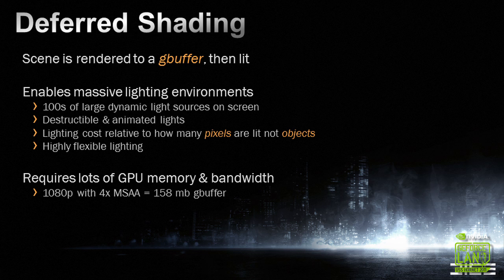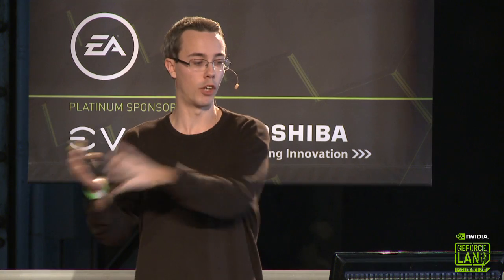The difference with deferred shading is that instead of rendering all objects directly to a final picture and then doing post-processing, with deferred shading we render all the objects — but not with the final lighting. We render them to what's called a G-buffer, and then we take that buffer and light it. This really separates object rendering from lighting, which is a major benefit as we want a lot of different types of lighting environments. It enables us to have hundreds of large, dynamic light sources on our levels, destructible and animating light sources, and the cost of lighting is more dependent on the number of pixels a light source covers rather than the number of objects.